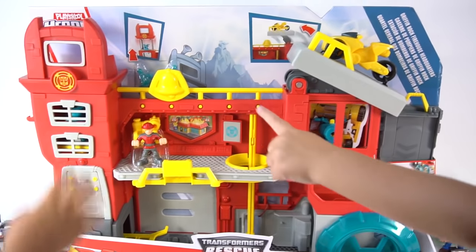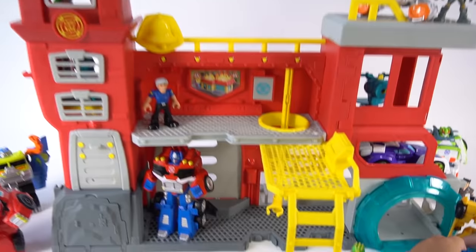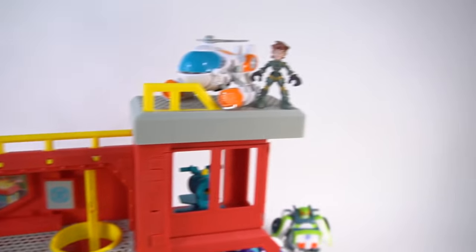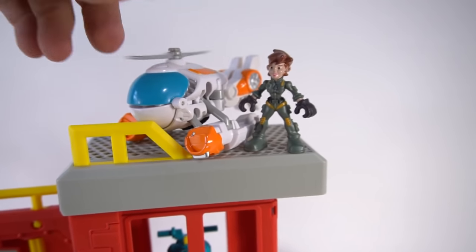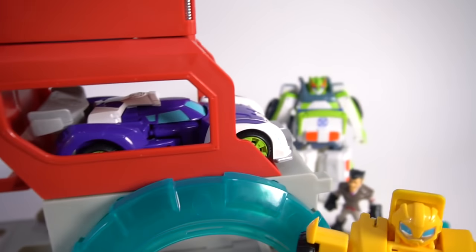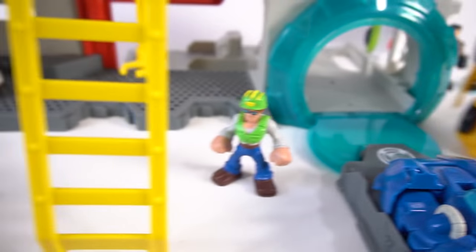It also has a bell. Alright, we got it out of the box. Check it out — this thing is really cool. You got Blades up here. Blades, we've got to fix your propeller. We got Blades right there, and down here is Blur. High Tide is ready to go through the ground bridge.